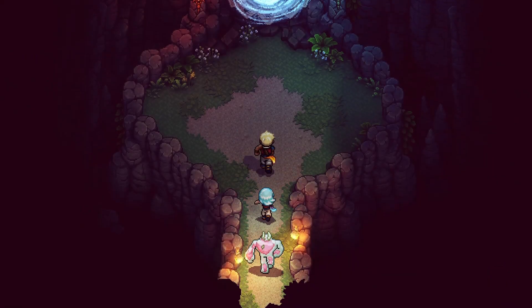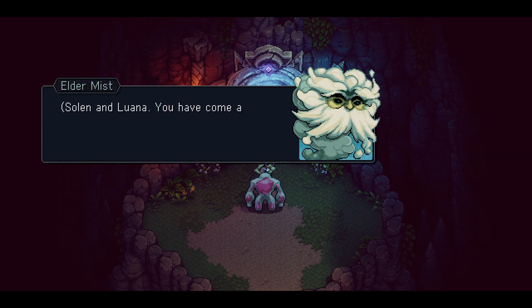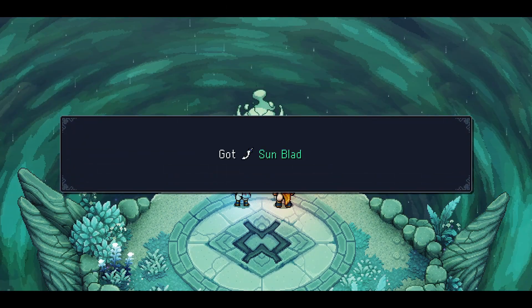After you complete all five puzzles, travel back to the mountain trail on Evermist Island to fight the Eldermist. After defeating him, he will reward you with Zael and Valerie's final weapons, Sunblade and Moonbow.